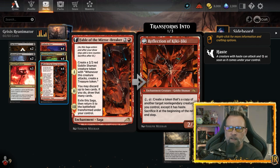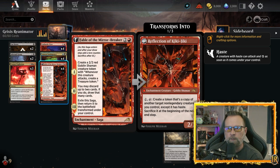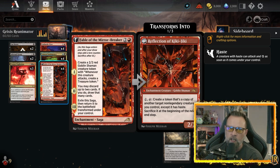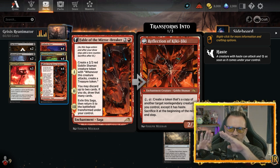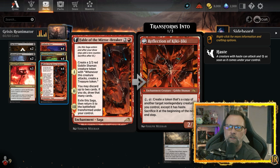Fable of the Mirror Breaker acts similarly. Its first level drops a 2/2 red Goblin Shaman token — whenever that creature attacks it gives a Treasure token, so it's a little mana ramp. People love killing that goblin fast, probably because they don't want you to ramp. Level two lets you discard up to two cards and draw that many. You're discarding creatures into the graveyard, but watch out for Graveyard Trespassers — probably the best three-drop in the game right now alongside Fable.